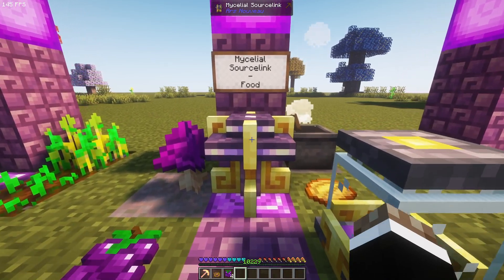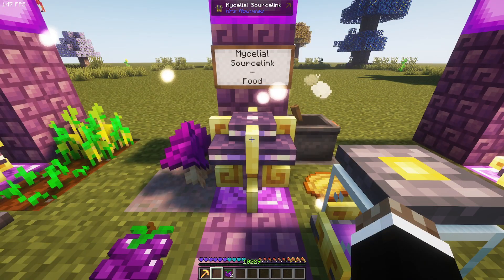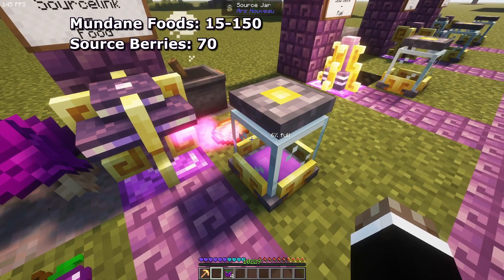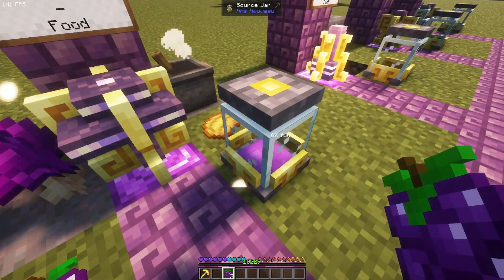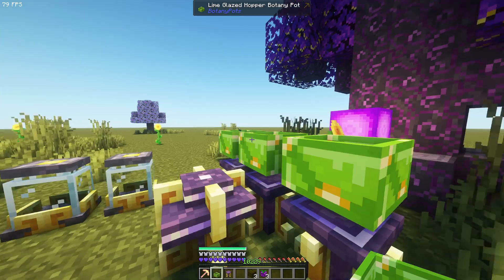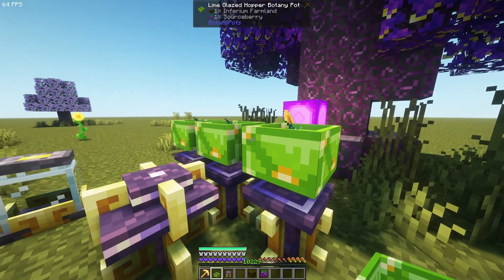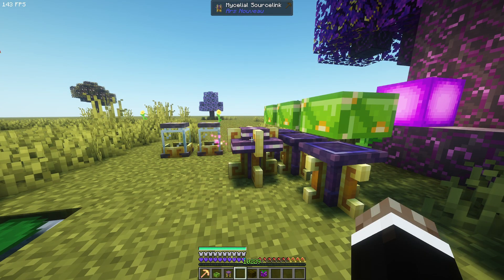The next one is the micellar sourceling. It consumes food items, yielding from 15 to 150 source per food item depending on its properties, or 70 in case of sourced berries. This one is easily automated if you have botany pods — just make a set of pedestals, place pods on top, and put sourced berries inside. The only downside is it's pretty slow, so you might need multiples of these.